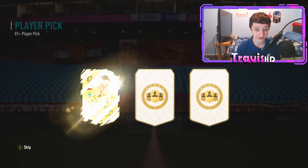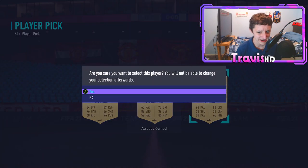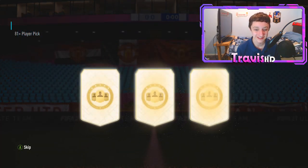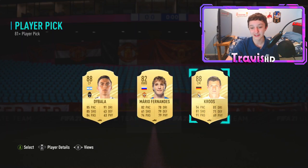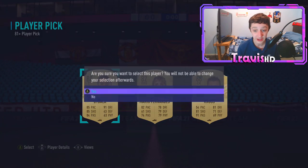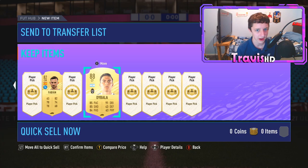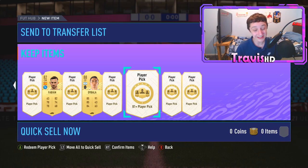Tenth pick - just an 82 Fabian, I'll take that. Moving swiftly to the next - the EA Sports huge stars packs deliver! We've got an 88 Dybala and an 88 Kroos but we'll take the Dybala. I'll take him over Kroos just because Kroos is more common in packs.